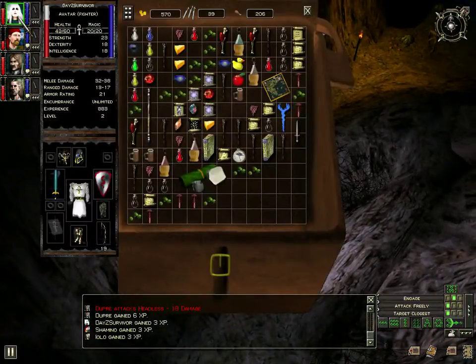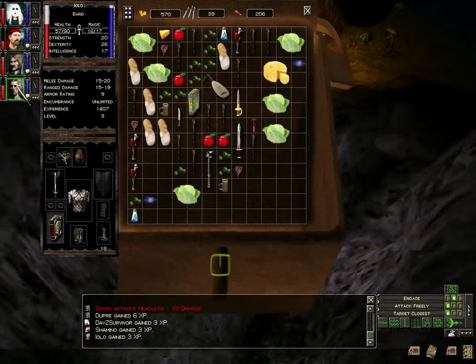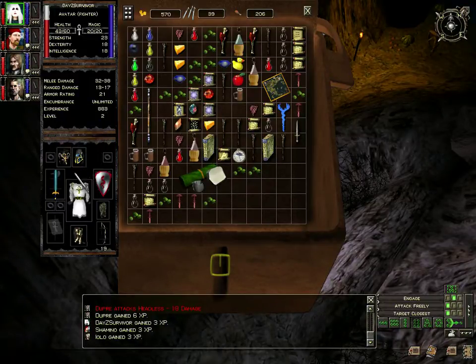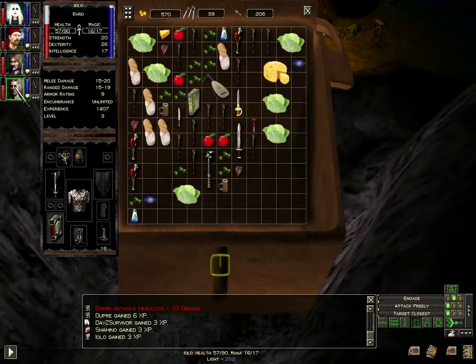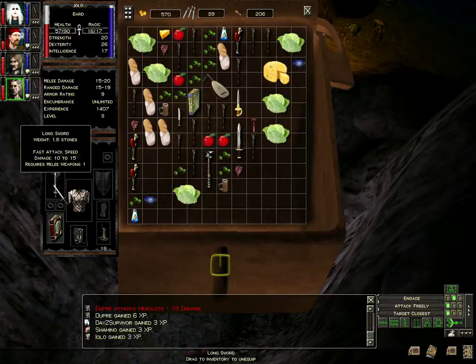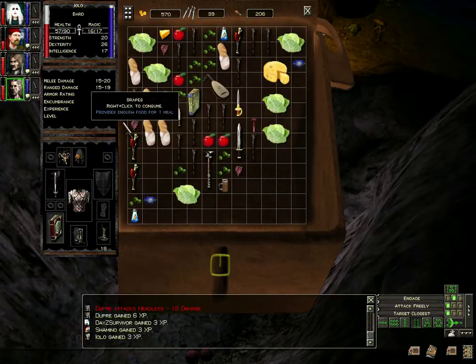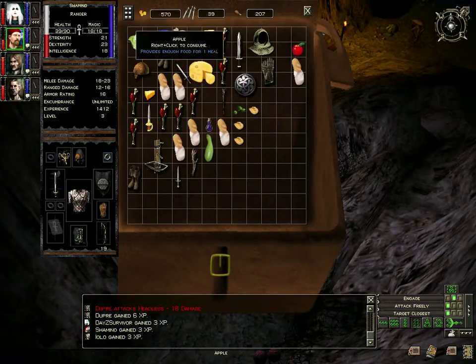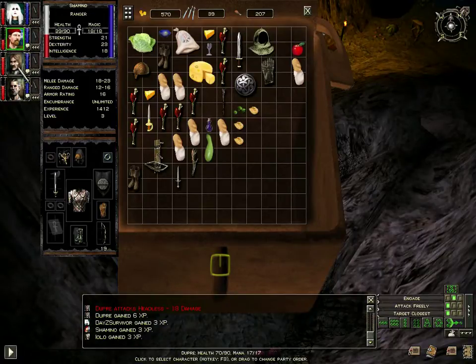Now if you look at my players here - what level am I? There's a level here too. Level two. Level three. Level three. 1407 experience. My avatar experience is the lowest at 883. My bard has the lowest armor rating by far, but he doesn't seem to take a lot of hits.